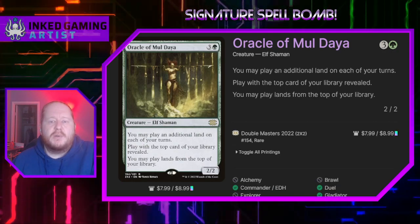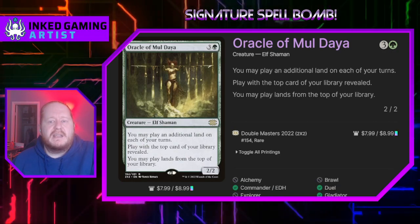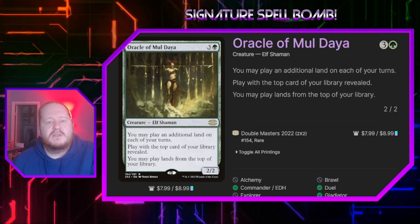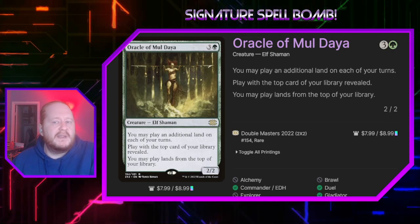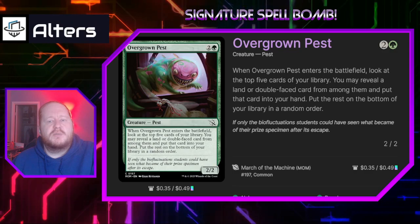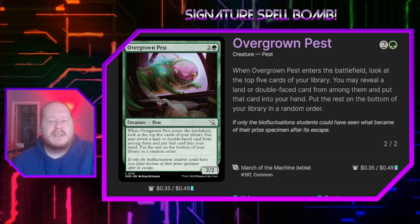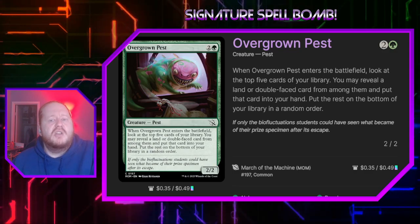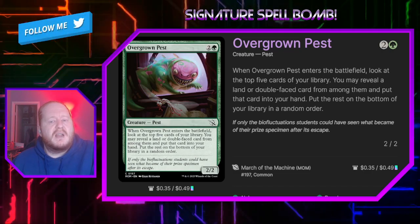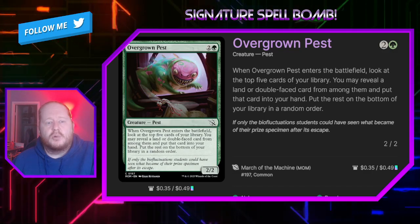Oracle of Mul Daya for 3 and a green lets us play an additional land on each of our turns, and we play the top card of our library revealed and may play lands from the top — so it's just a backup Corsair Crew Fix. Overgrown Pest for 2 green is a 2/2 out of March of the Machines. When it enters the battlefield, we look at the top five cards of our library and may reveal a land or double-faced card from among them and put it into our hand, then put the rest on the bottom in a random order.